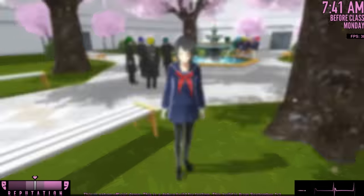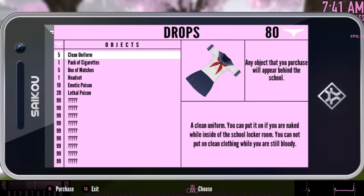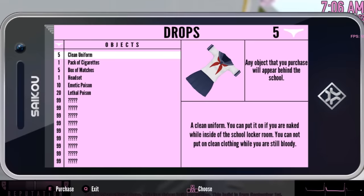We planted enough bugs — let's talk to Info-chan. And let's see if we have any points. We have 80 points. So I guess when you plant the bugs, you get points already, and they count as your panty shot total so you don't have to take panty shots. That actually works out way better. Somebody's already going to ask me: Jay, how many points do you get if you plant one listening device? Well, we're going to figure that out right now. It costs five.